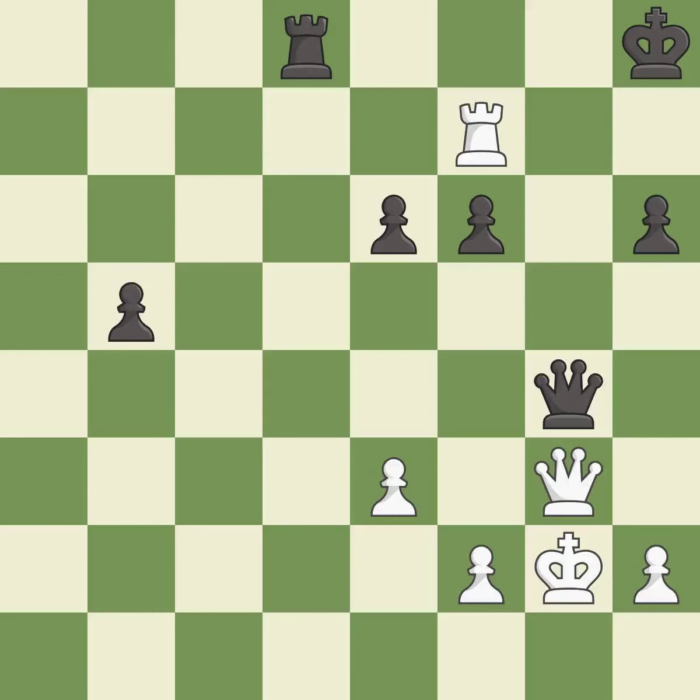This blocks the check from an opposing queen. This is the only good move — it is a great move. This move puts the queen on a safer square — it is best. This kicks the checking queen away with a pawn — it is best. This moves the queen to safety — it is best.